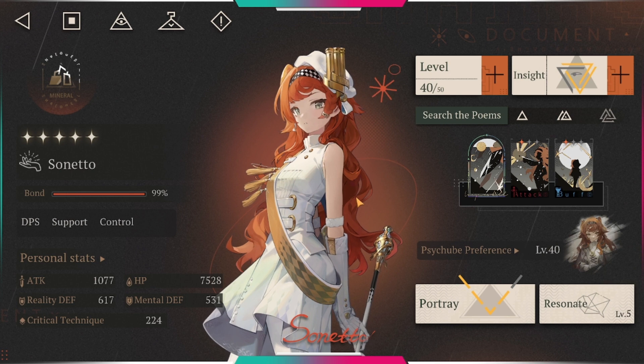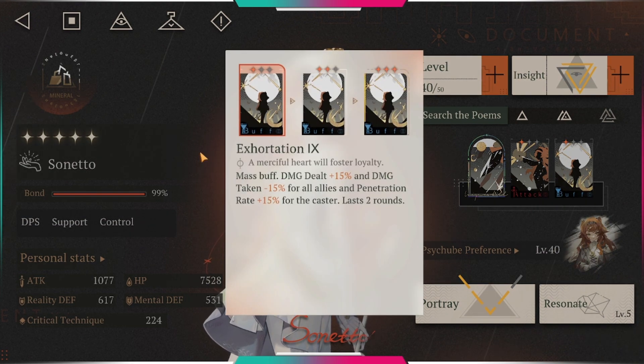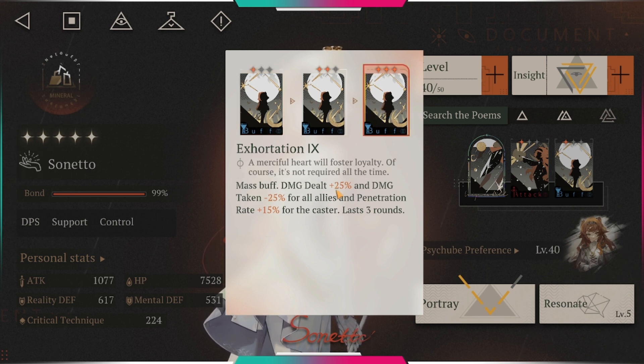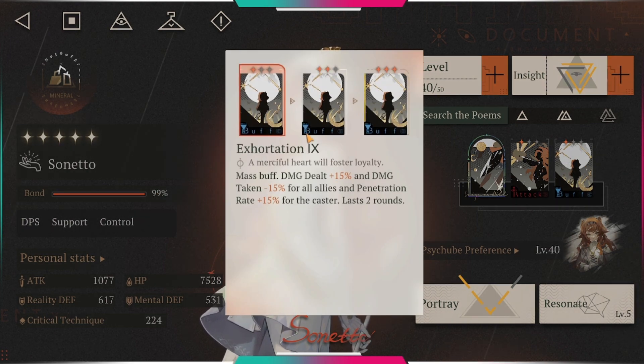Let's talk about her skills. For her buff, we have a mass buff — Wonderful Arcane Skills: mass buff damage dealt plus 50% and damage taken negative 15% for all allies, and penetration rate plus 50 for the caster, lasting two rounds. The more incantations on this arcane skill, the longer this buff lasts, and you get more damage, receive less damage, and more penetration rate. This is the main reason Soneto is absolutely amazing — it's a mass buff applying to your whole team.